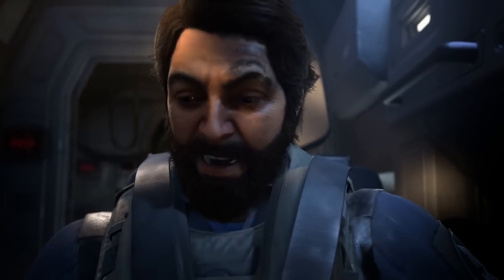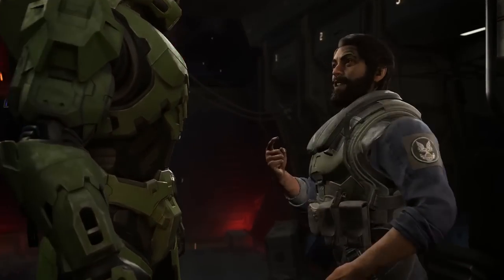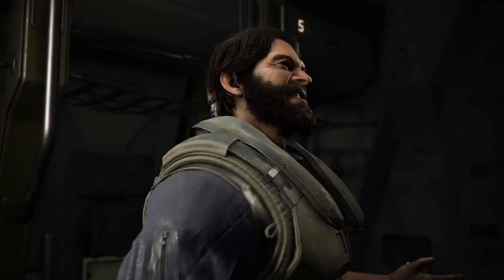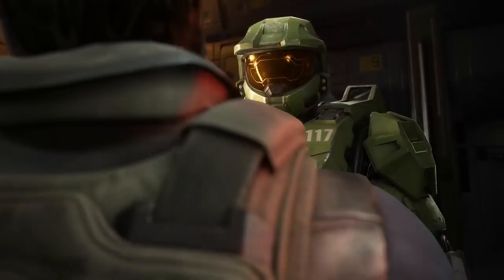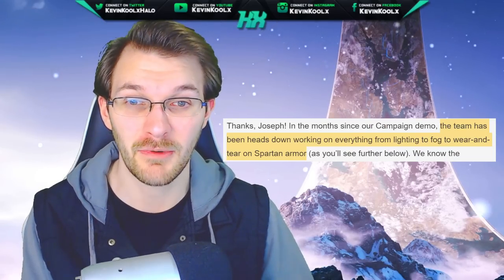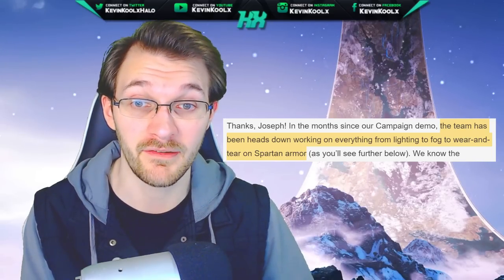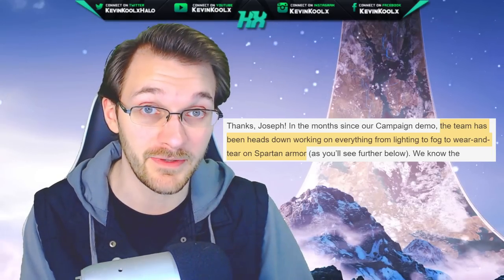They sat down with the concept artist and art director from 343, Nicholas Bavier, also known as Sparth. They also talked with Neil Harrison, director of art management, and Ani Astri, development manager for the graphics team at Halo Infinite. They go into what they've been doing since the announcement of the delay, and they said the team has been heads down working on everything from lighting to fog to wear and tear on armor and multiple aspects of the visual presentation.